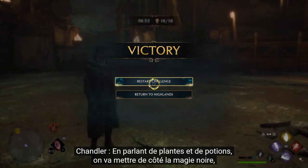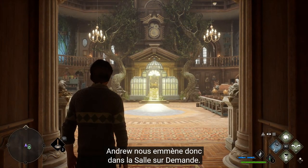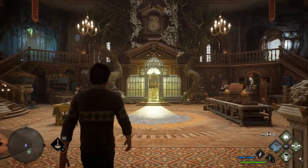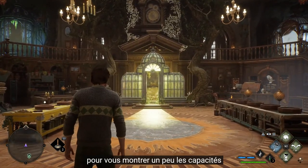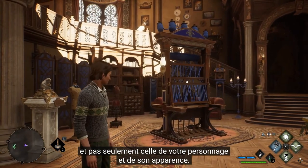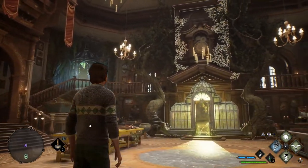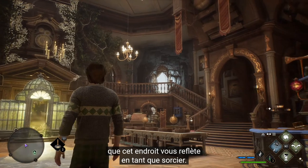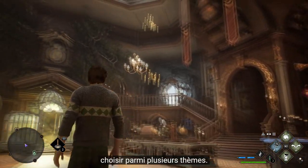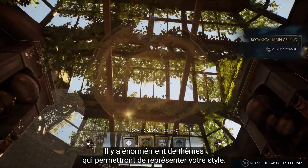Speaking of plants and potions, we're going to put the dark arts away, put those unforgivable curses away, and head to the Room of Requirement. Andrew's got us in the Room of Requirement — we kind of went casual mode on the outfit, wearing a nice jumper. That's a good jumping-off point for the personalization of the space as well. Not just your character's visuals, but this space is a place that you can make your own. It was super important to us that this space really felt like your reflection as a wizard. You can change the architecture in here — starkly different themes to really hammer home that this is yours.